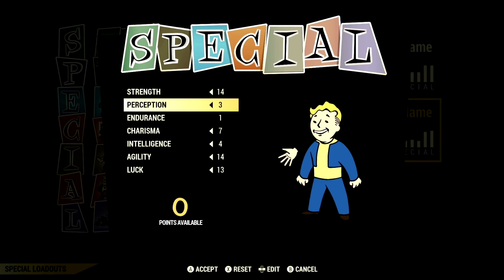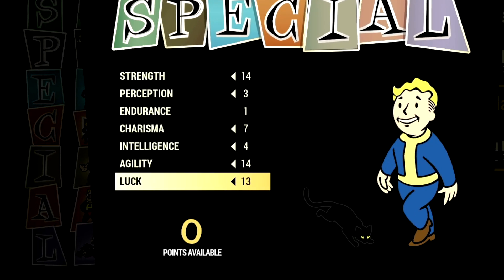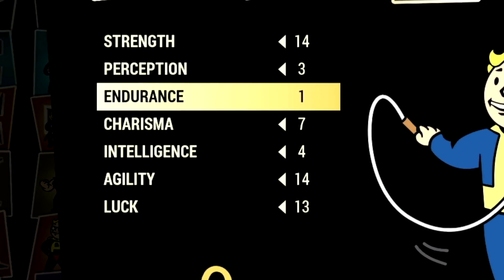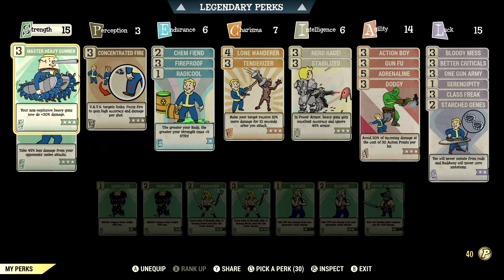Over in the build, these are all the base stats that make up my in-game Bloodied heavy gunner build that we're using for the video. So if you want to use the exact build I'm using, this is the start — these are all the base stats with the legendary perk cards equipped. Now over in the normal perk cards, these are all the normal perk cards that make up the in-game heavy gunner build.